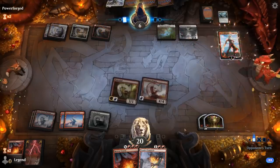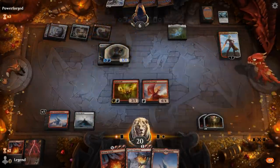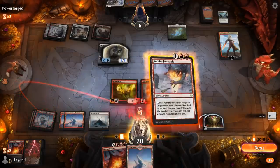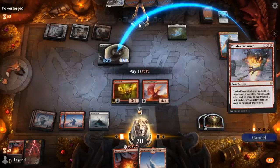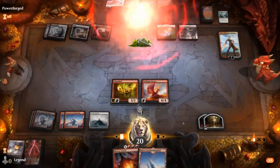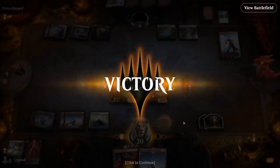Nahiri appears — she can take out Goldspan with her minus ability, or they can try to equip Maul but that's not going to work. Fumerol the token, turn on Haven and attack. Plenty of removal, so I'm going to have a pretty good matchup against most creature strategies. Onto the next one.